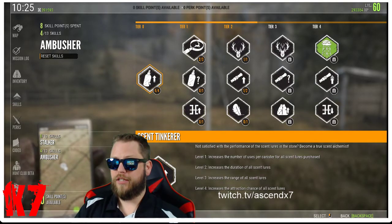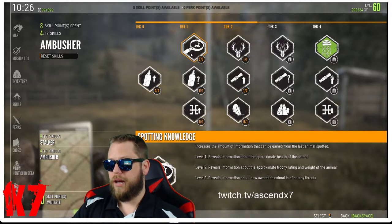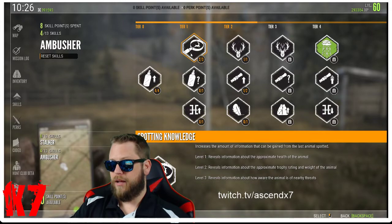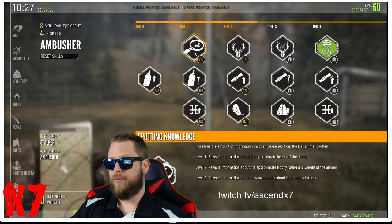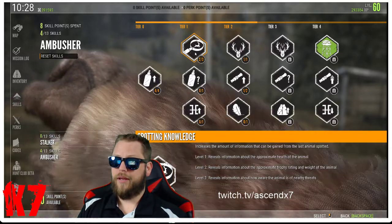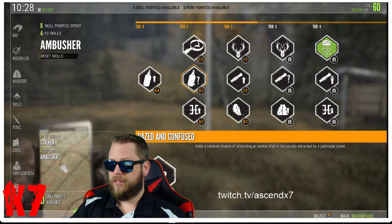In tier one, Spotting Knowledge level one reveals information about health — I never pay attention to it, but I had to get it to unlock level two, which reveals trophy rating. That's what I was actually interested in: is this animal silver, gold, or diamond — is it worth my time? Level three reveals how aware the animal is of nearby threats, which is really good in multiplayer but wasn't worth a point for me personally.